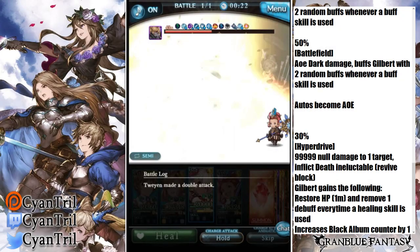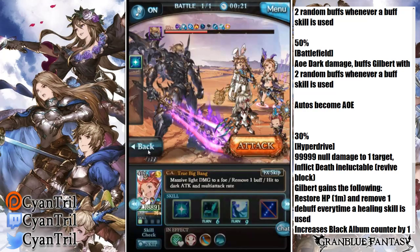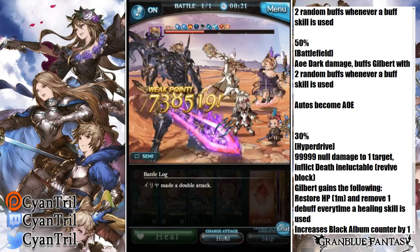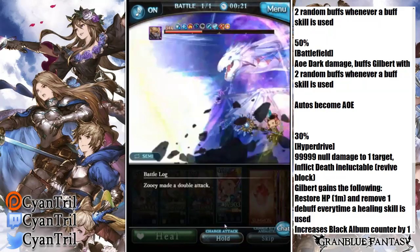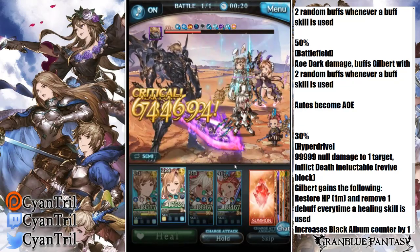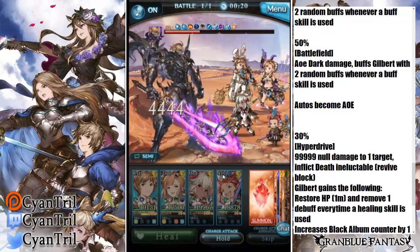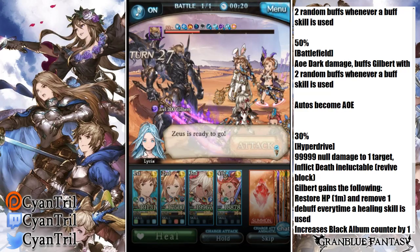At 30%, you get hit with Hyperdrive — this is the hard part. The way to handle Hyperdrive is by having Lethal Hit. Lethal Hit can come from Titan, Fun Fun's Skill 4, Rising Force, or three stacks of Fever. Any of those grant Lethal Hit and allow you to tank the initial strike.